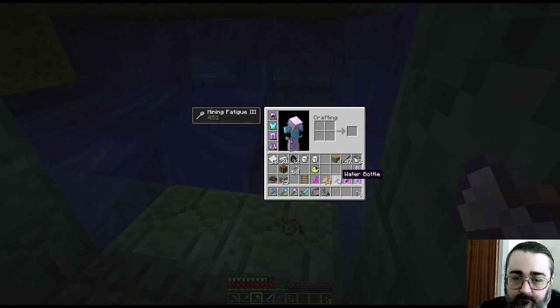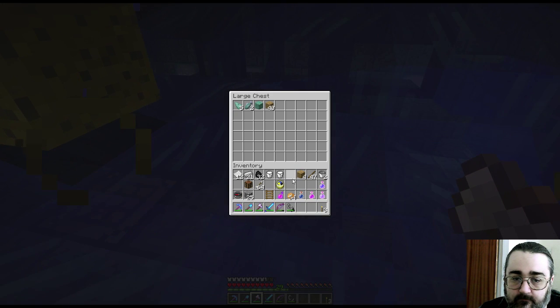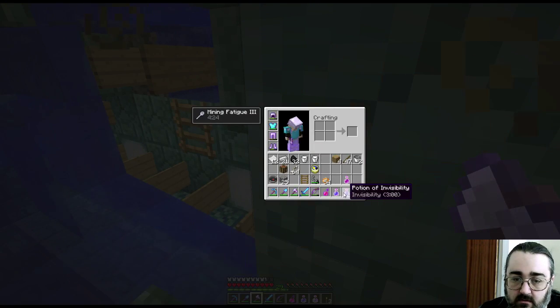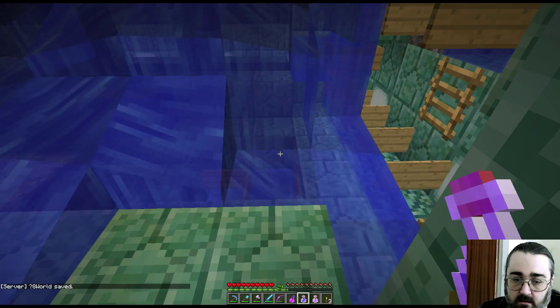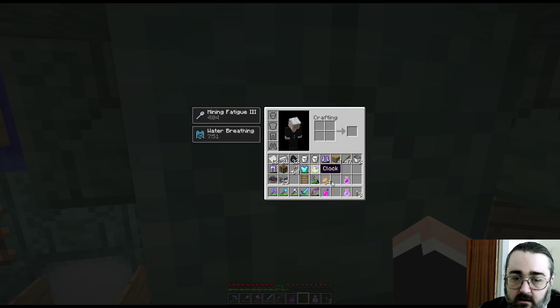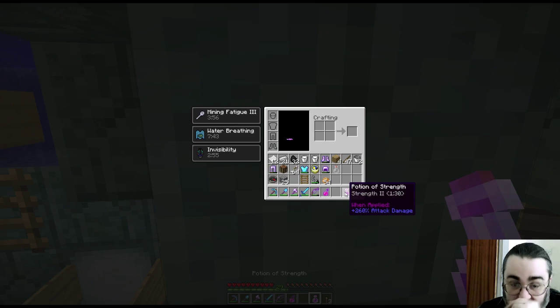So what I think I'm going to do — let's chuck that in the chest. Put the water bottle in the chest because I don't really need a water bottle. I've got a potion of water breathing that'll last me eight minutes, a potion of invisibility that'll last me three minutes, a potion of strength, and a splash potion of healing. So what I'm going to do is I'm going to take off my armor. I'm going to take my water breathing potion — which then becomes a water potion because I wasn't paying attention. I'm going to take my potion of invisibility and that just becomes a glass bottle.